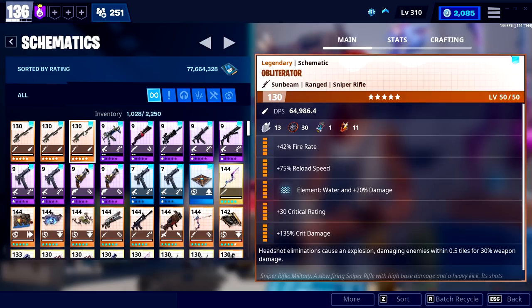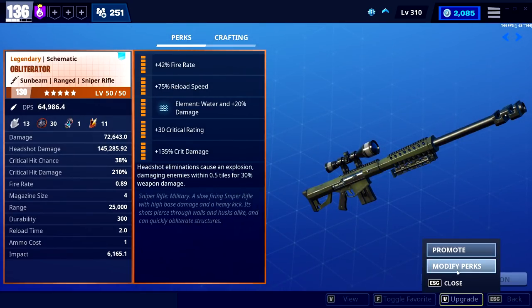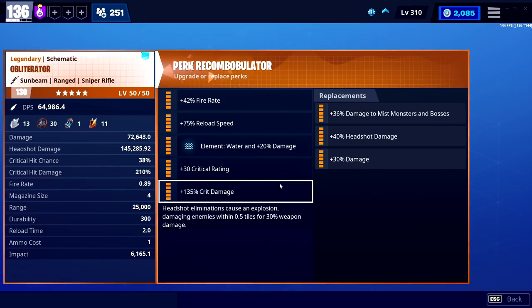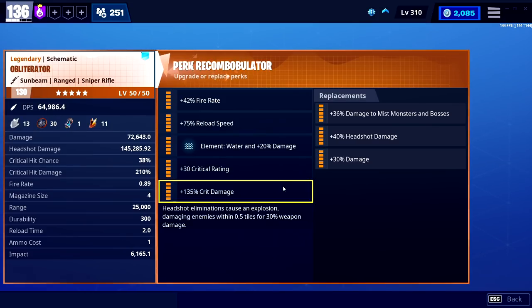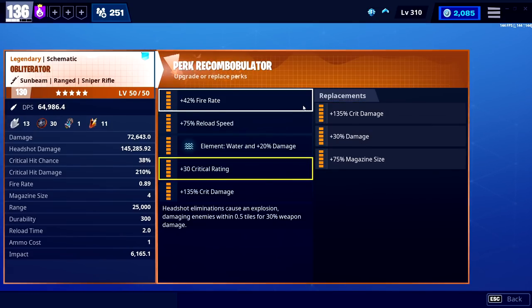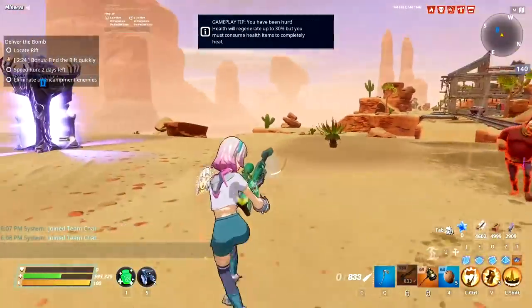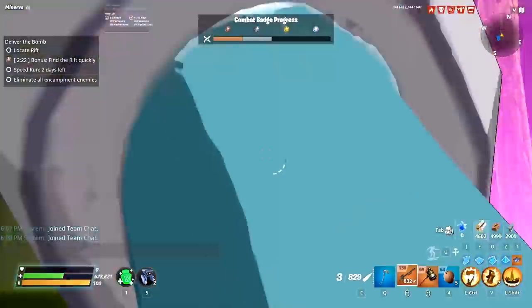For regular damage there are a couple of ways to perk this. The fire rate, crit rating, crit damage build I'm using here isn't even what I'd recommend. If you have really good aim — which you'd need if you're using a sniper — double headshot is absolutely what I recommend. Always aim for the head, roll double headshots, and pop them in the head. The sixth perk also comes into play: headshot eliminations cause an explosion.